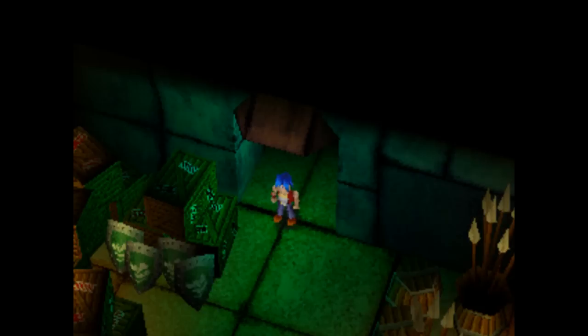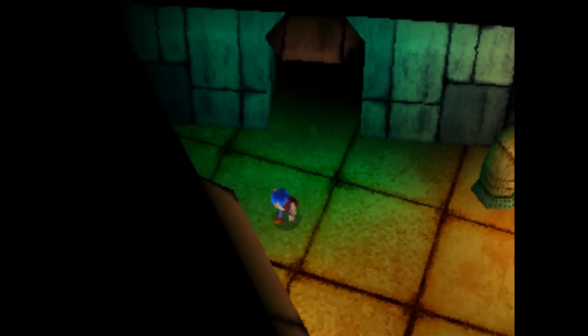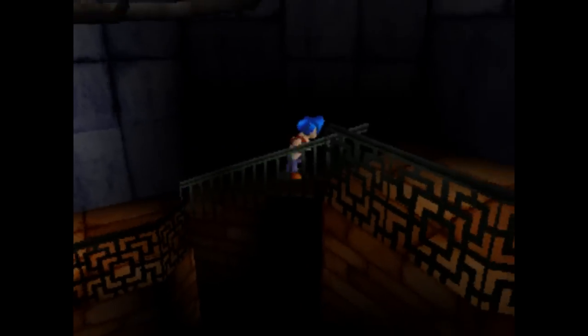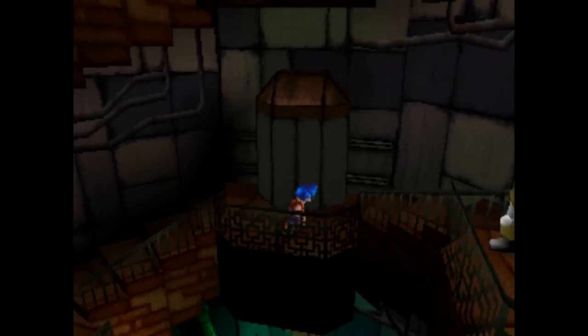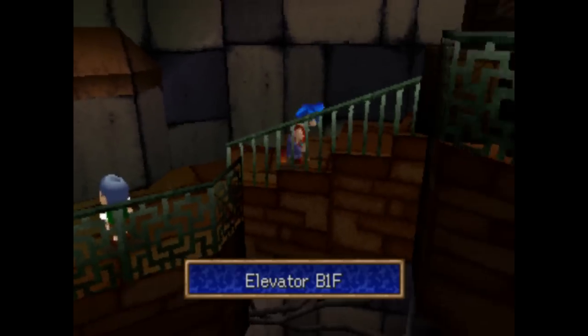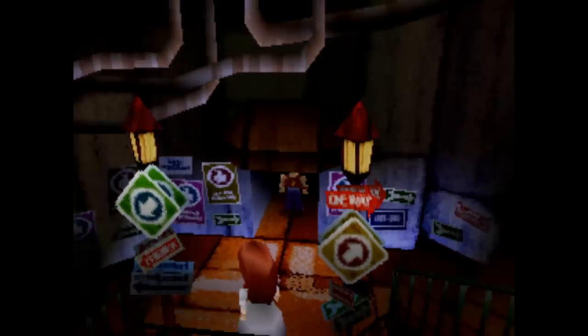Let's make our way on back up — we gotta go through all these rooms again, it's not quite that simple. It's kind of hard to see where I'm going. From here we're almost out. And then just up a little bit more. There's the elevator, one more floor, item shop, here's the exit. Awesome.